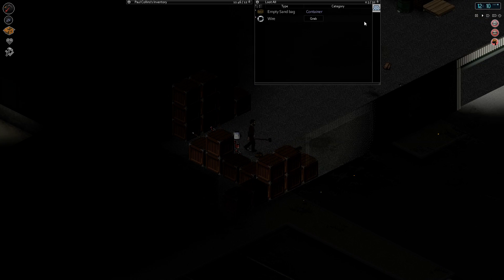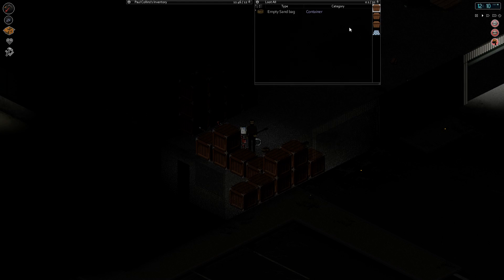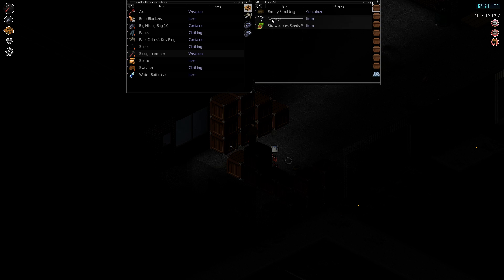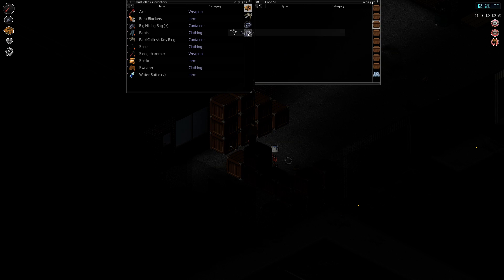Now I can check the floor. Nothing really too interesting — oh well, I'll grab those. Oh no, it's not even on the floor, that's in a crate. Okay, grab those. Trowel I don't need. Shotgun shells — yes. Getting plenty of good loot from here which is awesome.